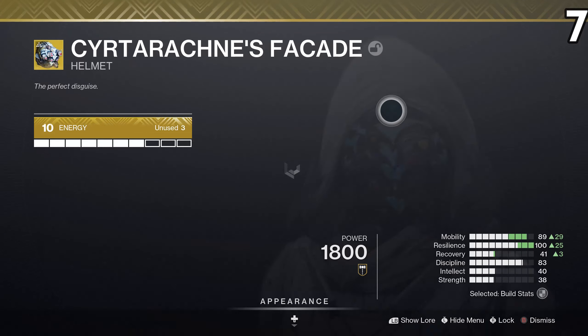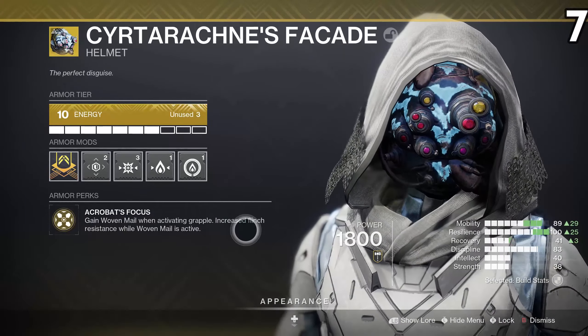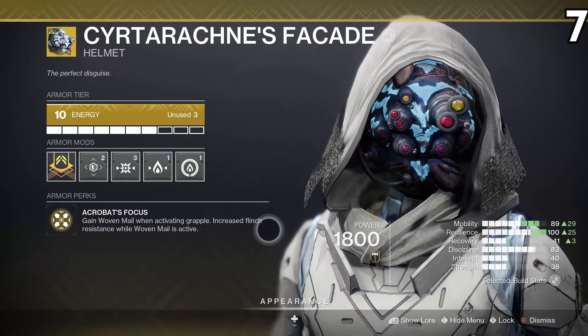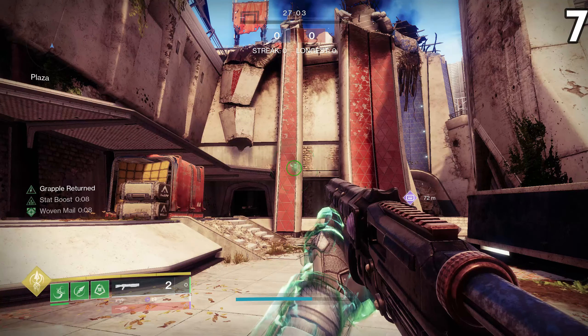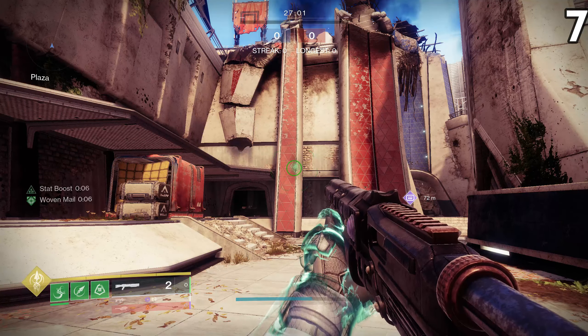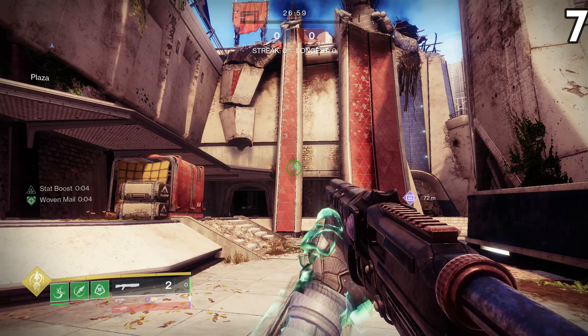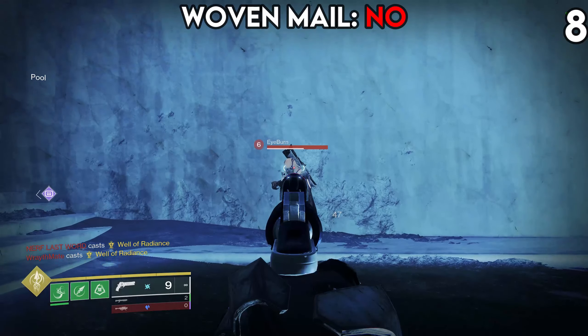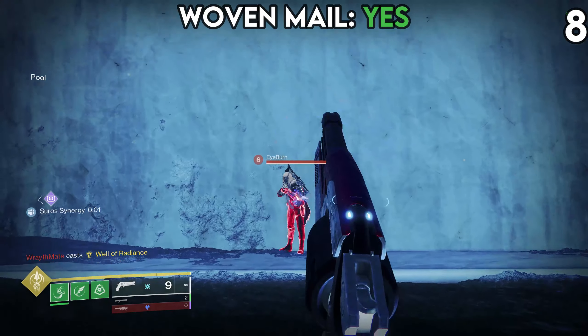Woven Mail is a new buff that grants damage reduction and flinch resistance. One of the ways to activate this is by using the new exotic helmet, Seared Arachne's Facade, which gives you Woven Mail for 10 seconds each time you use your grapple. The flinch resistance buff cannot be refreshed infinitely — it will cycle through its cooldown as normal, and once it's completely gone, you can refresh it.